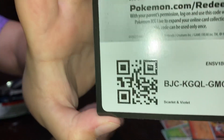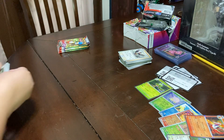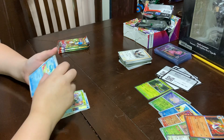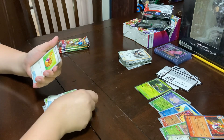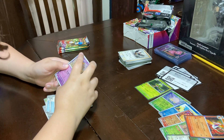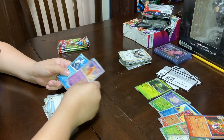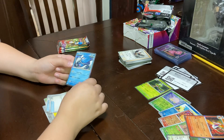This is a card. I have a Basic Energy, a Clauncher, a Skiddo, a Quaxly, Nest Ball, Pachirisu, Picnic Basket, a Foil Toxel, a Dedenne Foil, and a weird card — Dondozo.